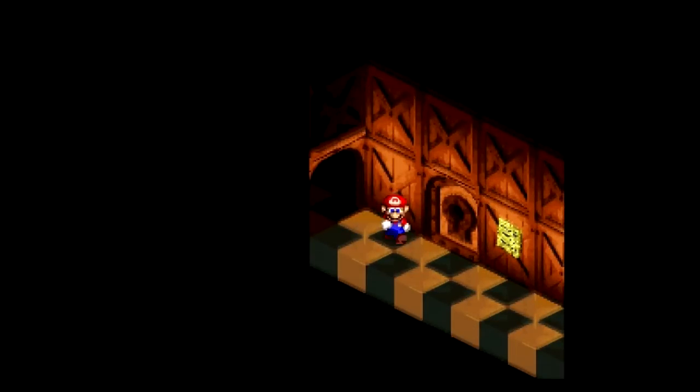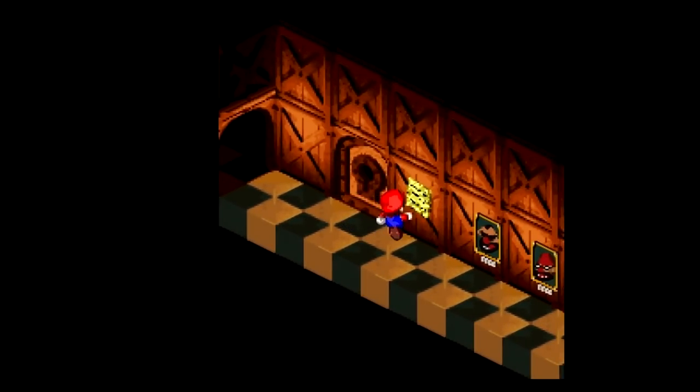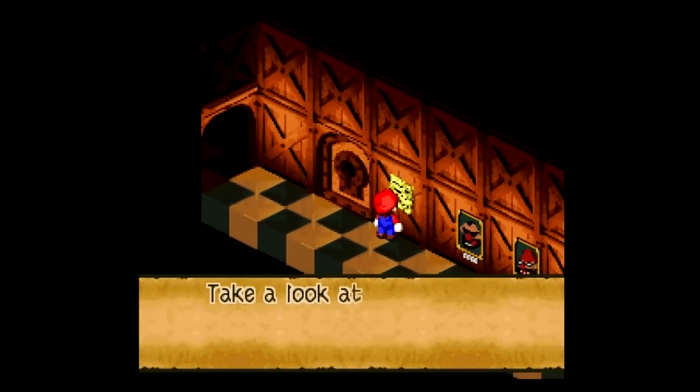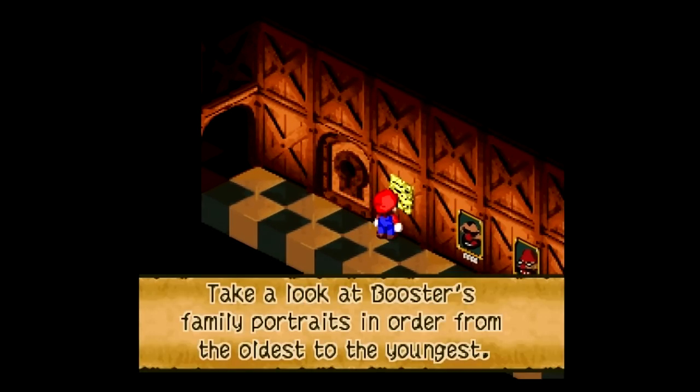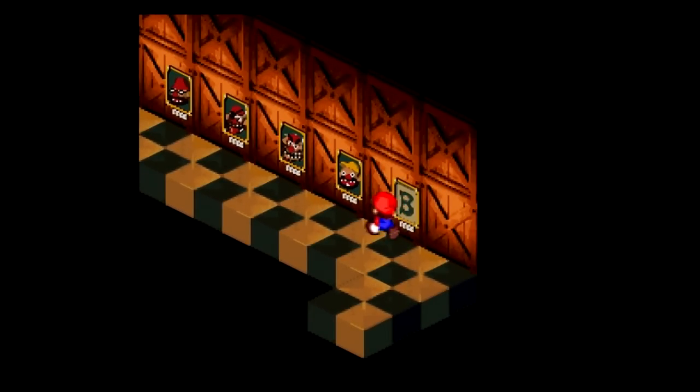Hello, this is HG Bailey and welcome back to Let's Play Super Mario RPG. Today we gotta get to the top of Booster Tower, and if you want to try to find a way to get in that door — well, if you remember the portraits from the first room in the tower, that's how you would know which one is which. I'm just gonna show you the solution here.